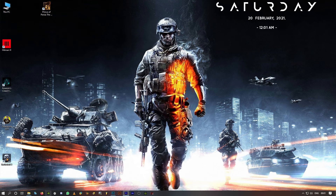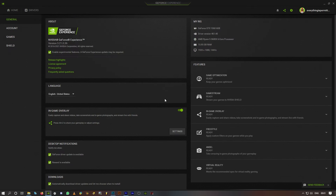Simply open GeForce Experience, click on Settings, and turn off then turn on the in-game overlay — this button right here. Because sometimes when you start Windows, GeForce Experience won't start automatically.